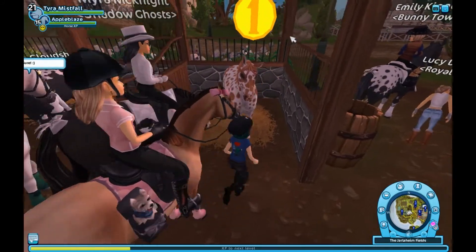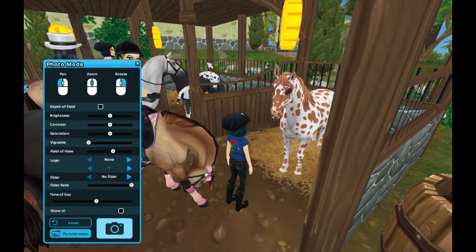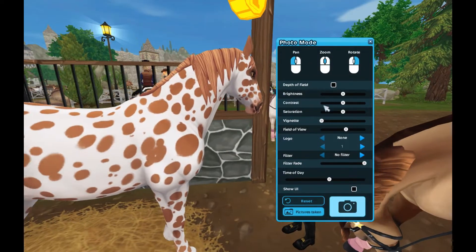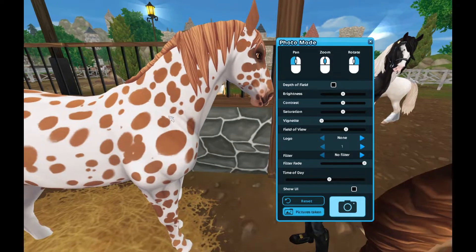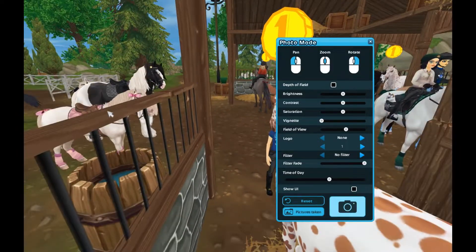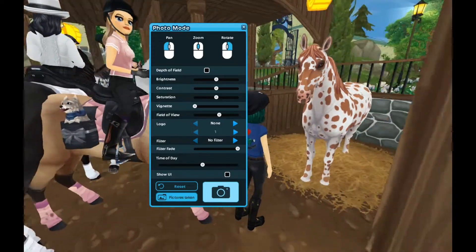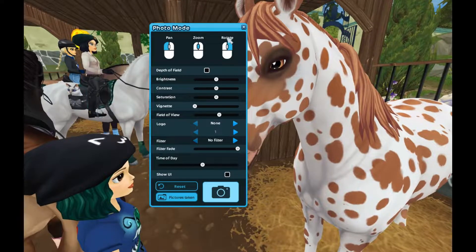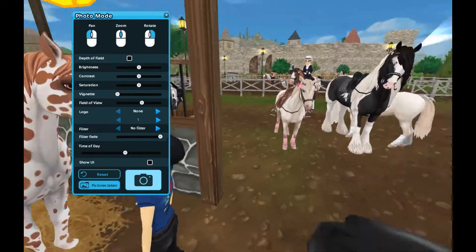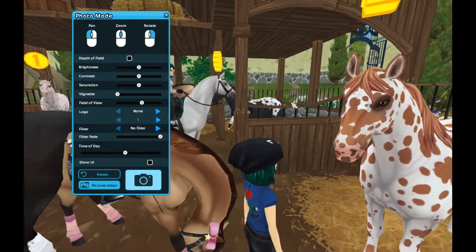So here is the chestnut leopard spotted one. Let's go into camera mode — I think I should do this more often because that way I can look at the horses without worrying about people walking into them. This one has a lot of very large, perfect circles and they're very distinct. The other ones sort of had a blurred outline, but these are more distinct.